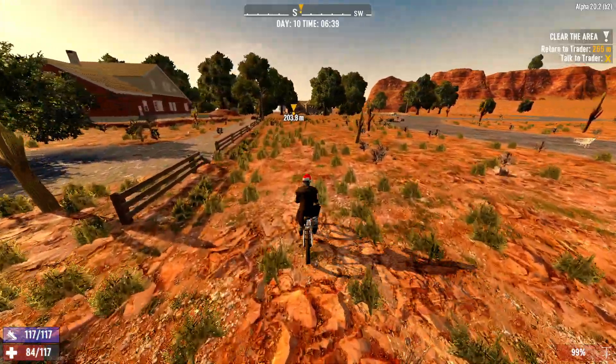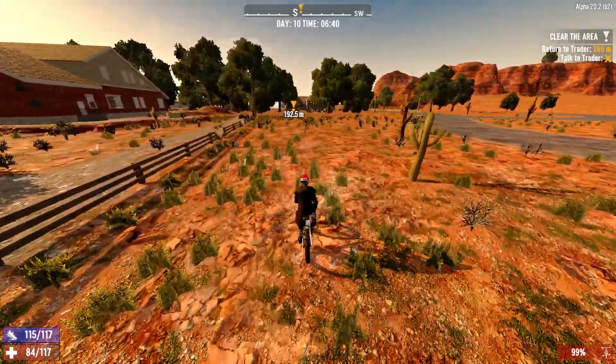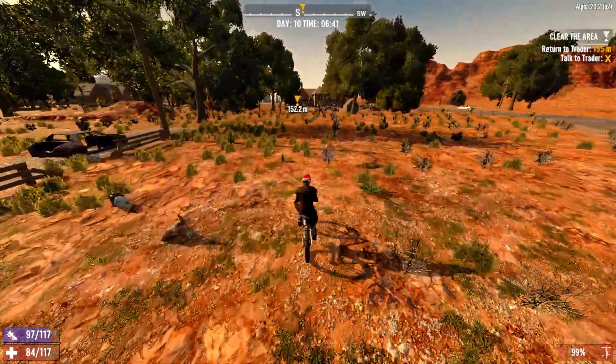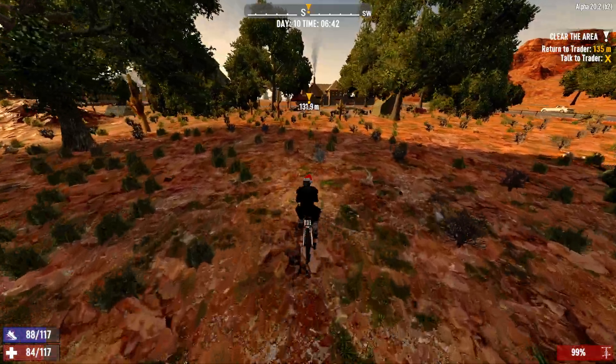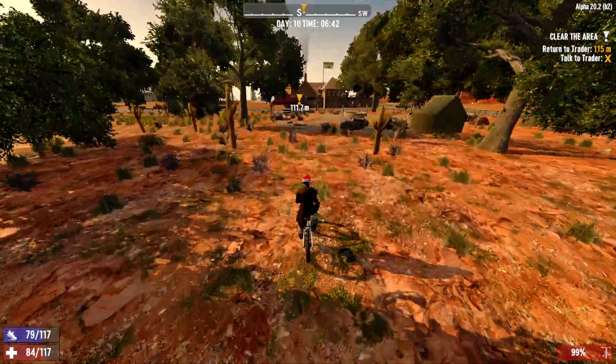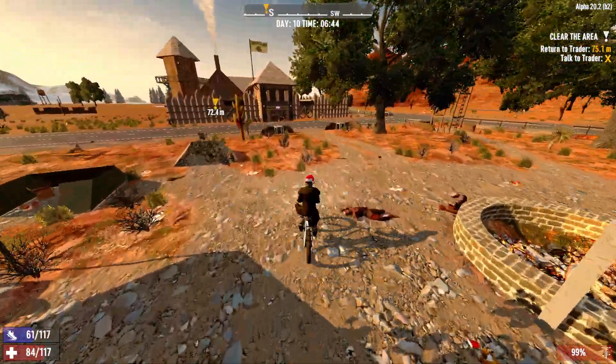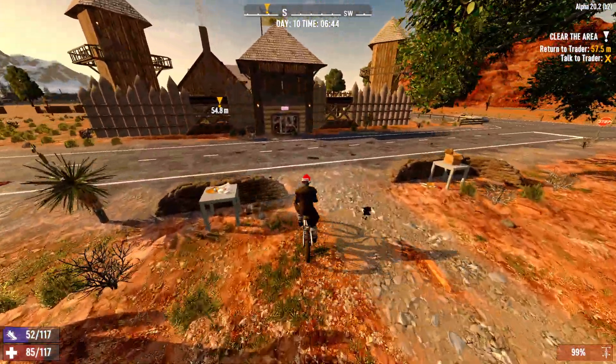Welcome to 7 Days to Die. Let's go to the trader, sell some stuff. I got some forge iron cooking, but today I'm gonna go do some quests because I need resources. I need money as soon as possible because I also need to finish off and upgrade my horde base. So let's first make a quick stop at the trader and see what he's got.